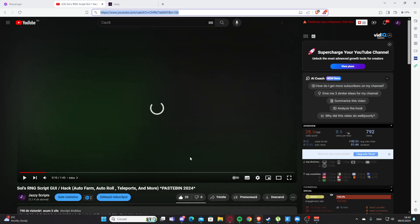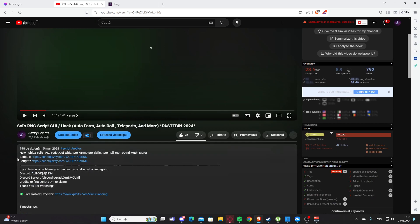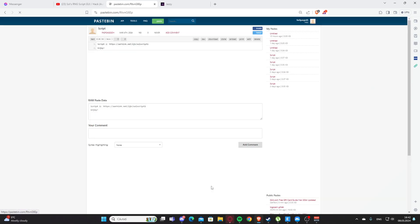I'm also showing you how to get the scripts. If you encounter problems, you will need to scroll down into my description and click on the first link. It will redirect you to my website. Scroll a little bit and you'll see script one — click where it says click here.